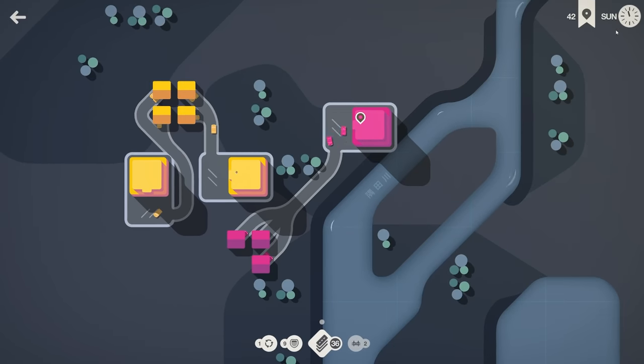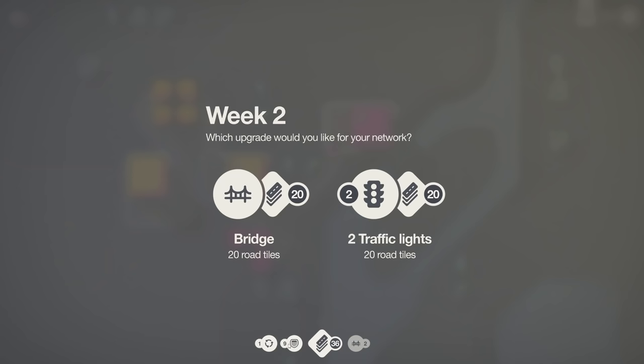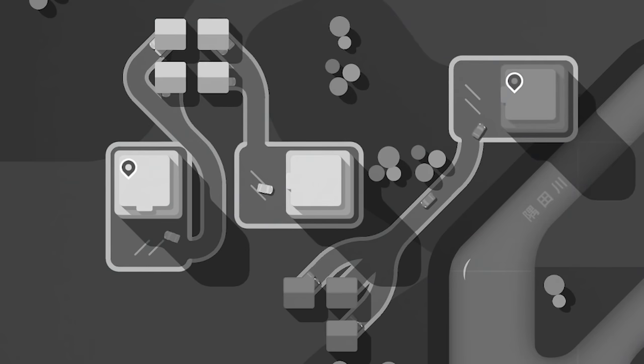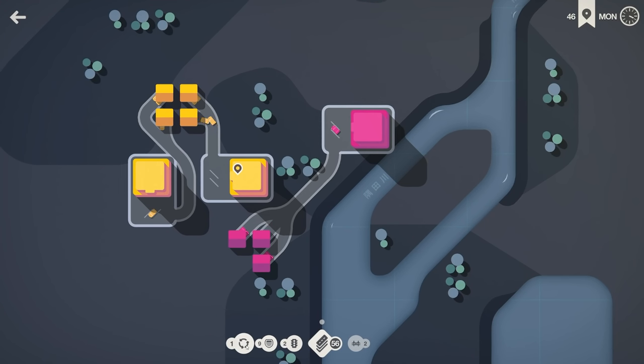It's the end of another week — bridge or traffic lights? We already have two bridges, and we've got nine motorways which are basically extended bridges. I think I'll go traffic lights — then we've got one of every upgrade at least. We haven't even used a motorway yet. I'm feeling pretty confident about this run already, spawns have been very kind.